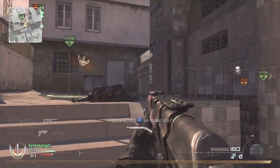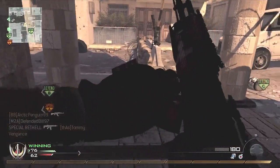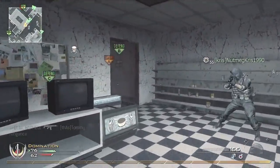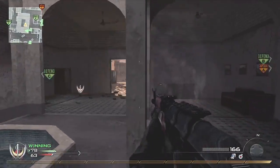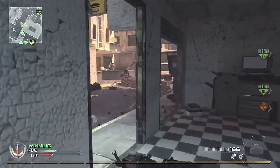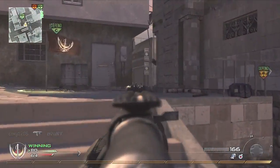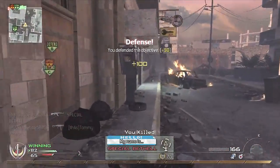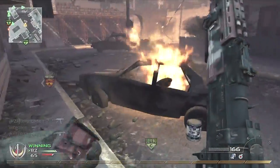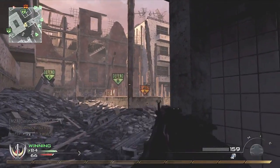Learn to disengage reloads. Sometimes you'll get caught out reloading and you'll get rushed by the target. You need to learn to be able to double-tap your weapon change and get up whatever's left in your clip. The AK's got a big clip on it anyway. I actually unlock extended mags in this video and it's just incredible. As you can see throughout this video, I'm just sound-whoring everybody in there.